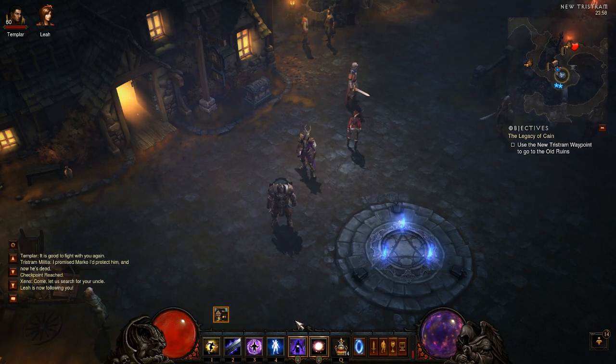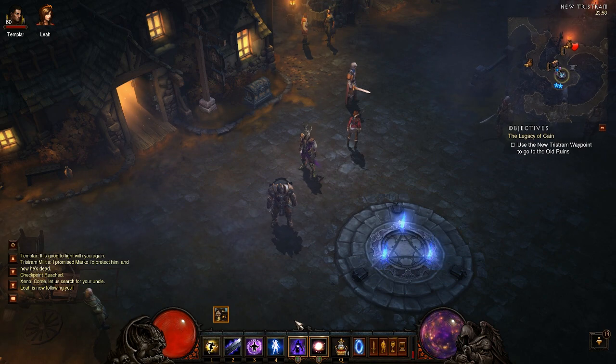Hey, what's up everybody, this is Alex on Casuals and today we are going to be playing Diablo 3 and we are going to be showing you how to craft the Staff of Herding to open up the cow level.